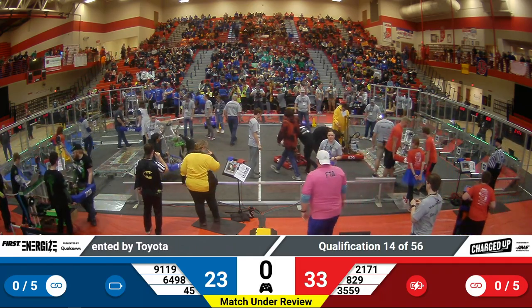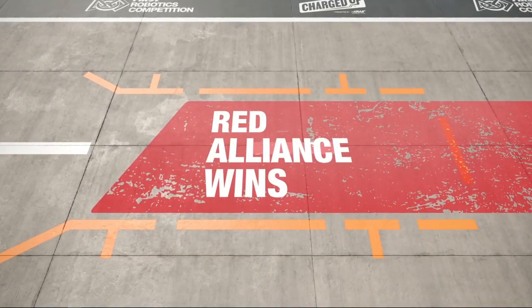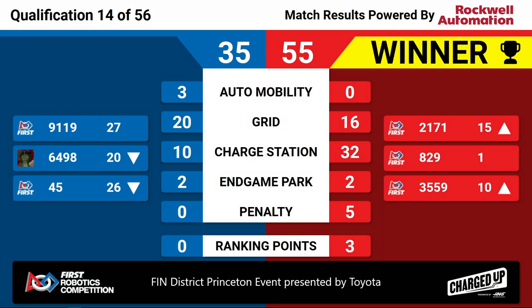And we have your scores for Qualification Match 14. The winner is the Red Alliance, winning it 55-35. Congratulations to the Red Alliance winning Quals Match 14 here at the Finn District Princeton event presented by Toyota.